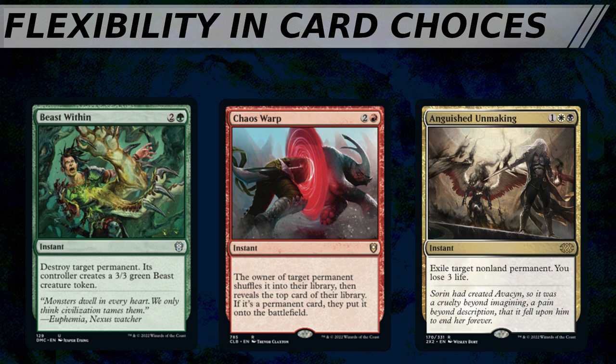A good way to assess a card's flexibility is very similar to Quadrant Theory from Limited Resources. In Commander, though, instead of looking at whether you're ahead, behind, or at parity, I would instead look at those three stages of the game that we often talk about: getting ready, all set up, and going for it. I like to ask myself how useful a card is when I'm in each of those stages, and what it's like when my opponents are in those various stages, either ahead of me or behind me.